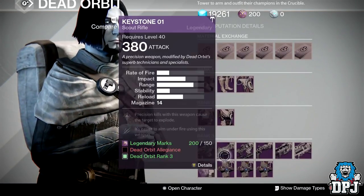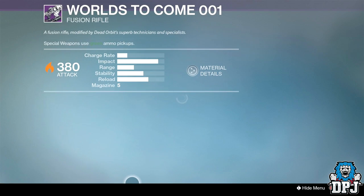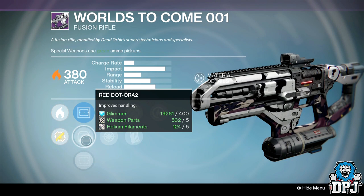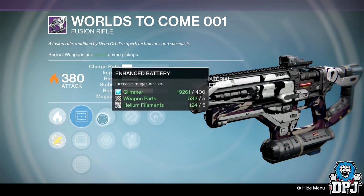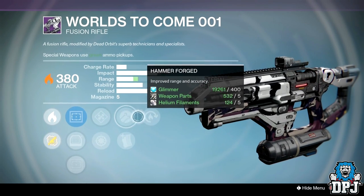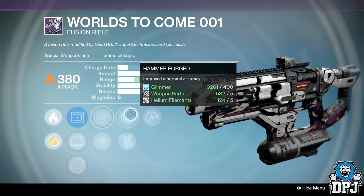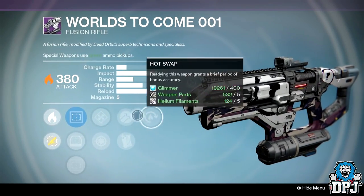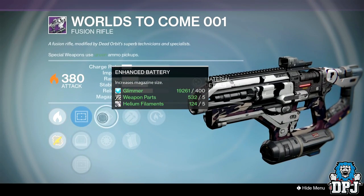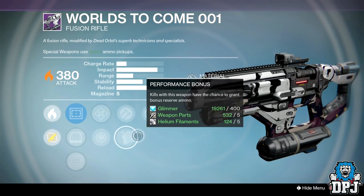World Succumb Zero Zero One fusion rifle: sights are OEG, Red Dot ORA2, and Reflex. Perks are Enhanced Battery, Snapshot, Performance Bonus, Hammer Forge, and Hot Swap. Hot Swap, Enhanced Battery, and Hammer Forge or Performance Bonus — actually a quite decent rolled fusion rifle.